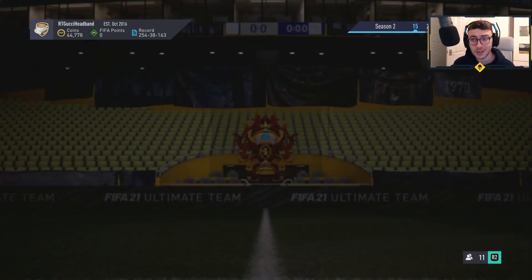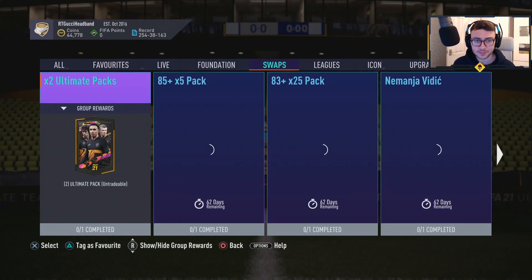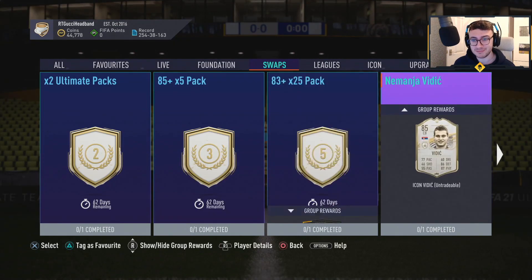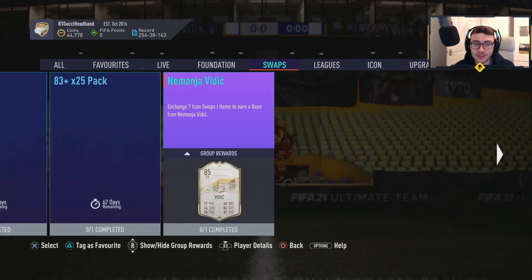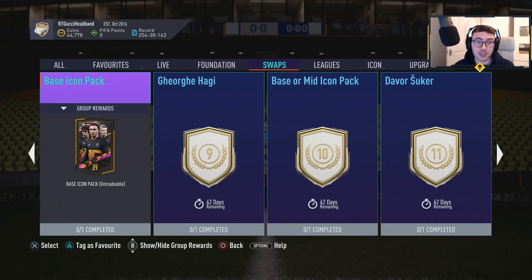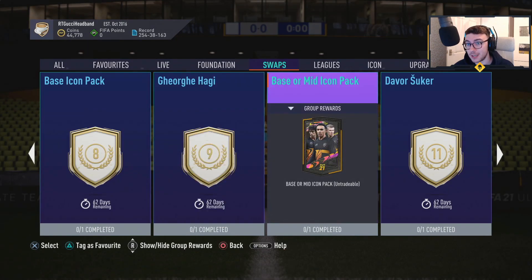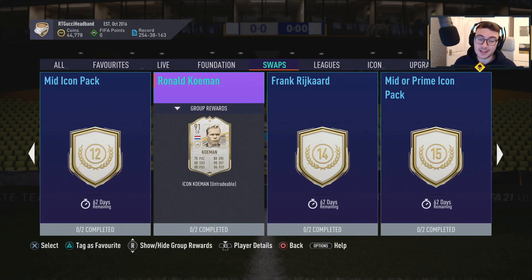If you go to squad building and have a look at what eight tokens will get you — up until January you can only get eight. Literally these two packs are what you'd be doing — or maybe a base icon pack. It's on January the 1st when there will be another 10 tokens available. So if you can only get eight until January, I'd probably do these two and then use the packs for team of the year. Then when you get that chance of another 10, I'd go for the base or mid icon pack. Disappointing offering overall — disappointing offering.